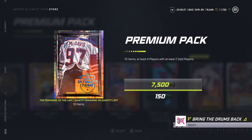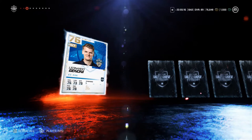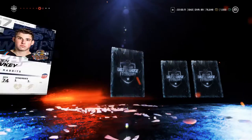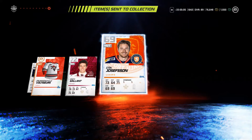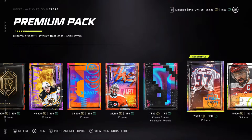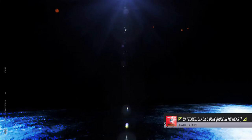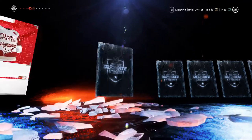All right, we'll do another premium pack. Golly — mask, Patrick Brown, Leonardo Jennani. Come on! Dude, EA has been messing me on these packs. Just give me something halfway decent, that's all I want. Make it worth my while — give me an icon or something. A thousand coins, that's not too bad.